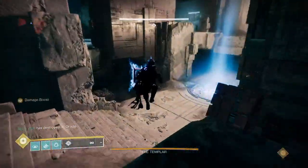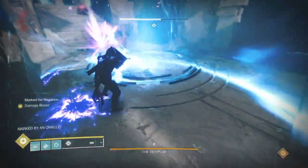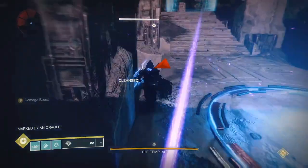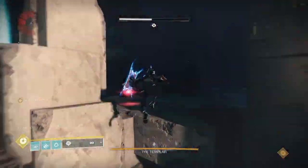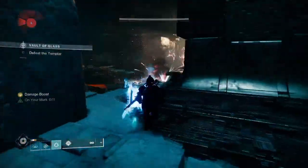During the first phase you'll already have your entire super, so I often intentionally get the oracle order wrong just to start damage quicker. When cleansing yourself, I hold block partially to negate incoming damage and to make it easier to aim my character's foot onto the corner. That's it — if this was helpful, leave a like and good luck!